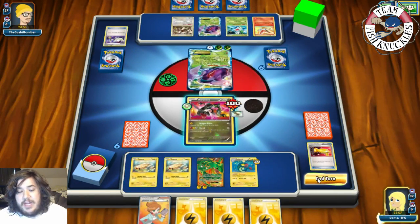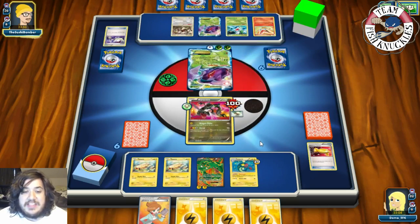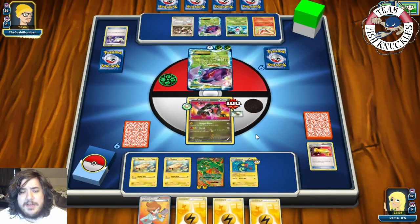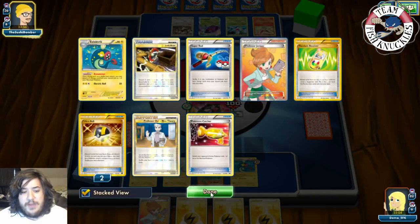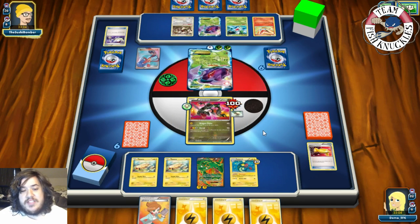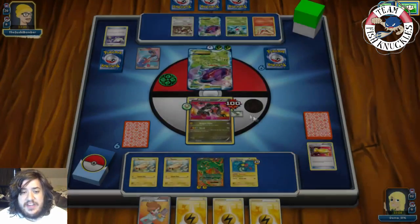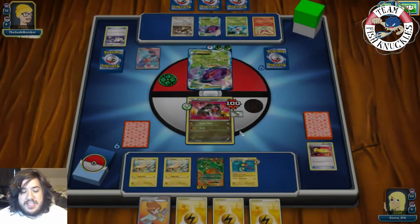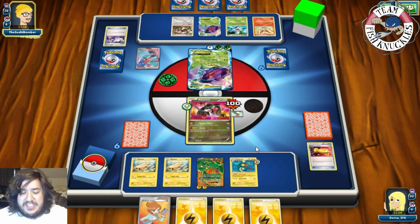Opponent could knock us out next turn. We have Float Stones left in the deck and one Junk Arm. We didn't hit more Eelektriks into play and still have Junk Arms as well. Next turn we'll probably Juniper and draw into a new hand. Our opponent's Rayquaza EX is scary — if they get a G Booster and a Plasma energy they can knock out our Rayquaza EX and remove our main threat. But if we get V-Create Victini with a Fire energy we can respond.